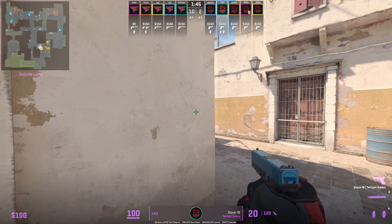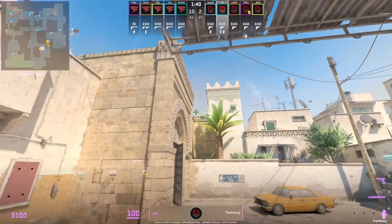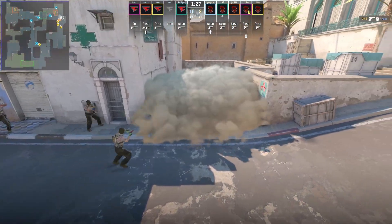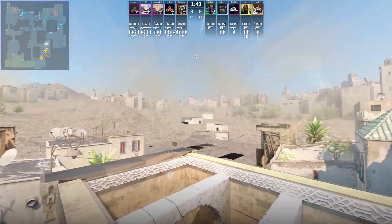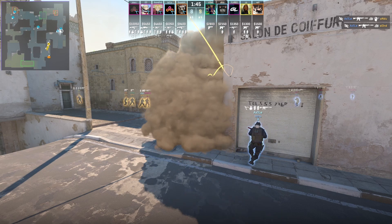LNZ shows how to smoke cross from outside long — stand with that line, aim here below this mark, jump throw. He then flashes teammates out long and they rush up, throwing the long A corner smoke that lands on top of the roof because it lands faster and extends out more, giving nicer cover to safely come out of door.